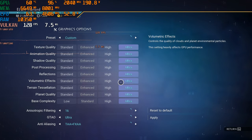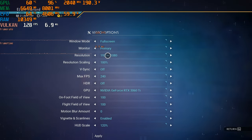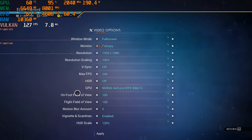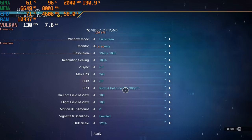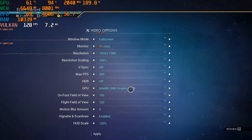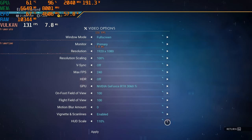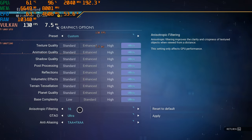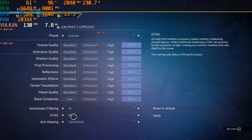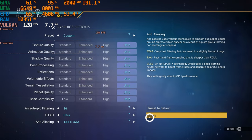Hello guys, today I am doing a No Man's Sky benchmark using 1080p, 1440p, and 4K resolutions with a GeForce RTX 3060 Ti. Here's the GPU — RTX 3060 Ti. We have maximum quality settings in the game, this is the community expedition, using the Vulkan API, and everything is maxed out including the anti-aliasing.